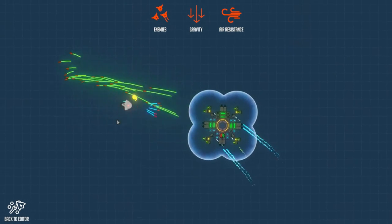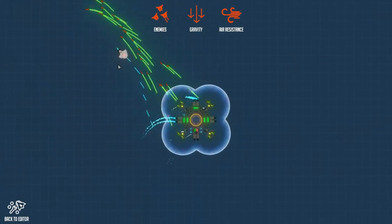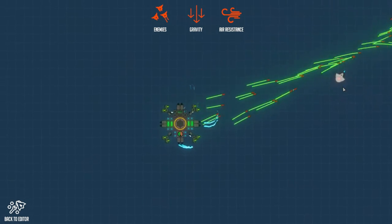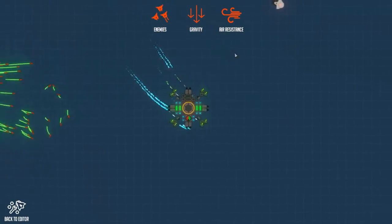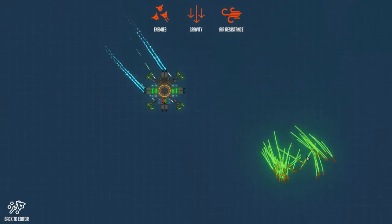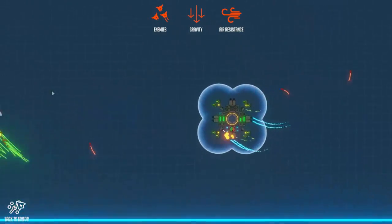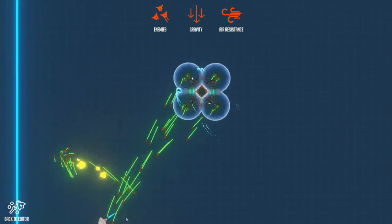Basic combat test. We kind of look like a really angry four-leaf clover. Did I mention I absolutely adore these missiles? The only issue is I doubt they're very effective versus the ground. We're also going to be running out of power way too fast built like this. A bit light there with the shields, but it works out pretty well. Built a little better, I think this is a really good design for just general combat — so much easier to control than the more regular control scheme.